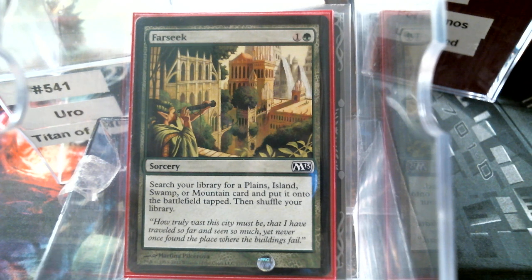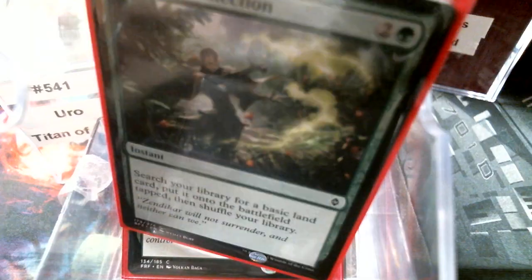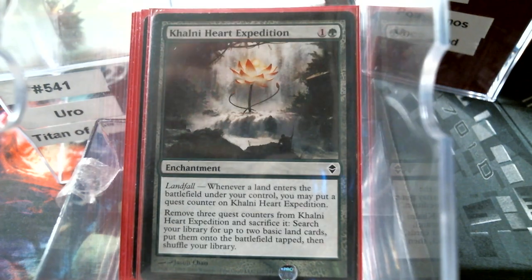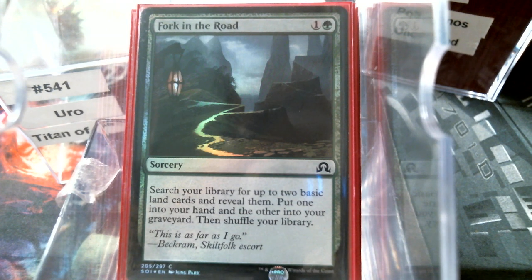Things like Farseek, Harrow, Rampant Growth, Kodama's Reach, Map the Waste, Natural Connection, Ranger's Path, Colony Heart Expedition, Growth Spasm, Explore, Sylvan Scrying. Fork in the Road is actually beautiful because it puts a land into your hand and then a land into your graveyard — for the same price as Rampant Growth. Granted, the land does not come into play, but it puts two cards in your graveyard and one into your hand. So you get to make that land drop with Uro and you have two more cards in the graveyard to escape.